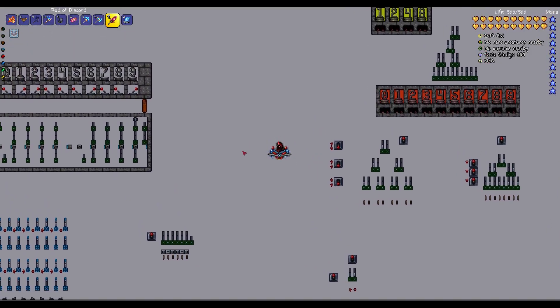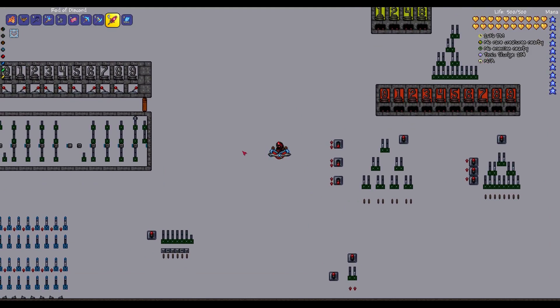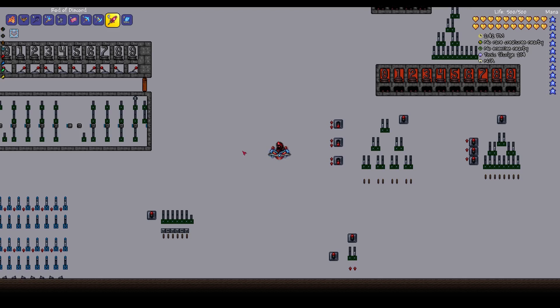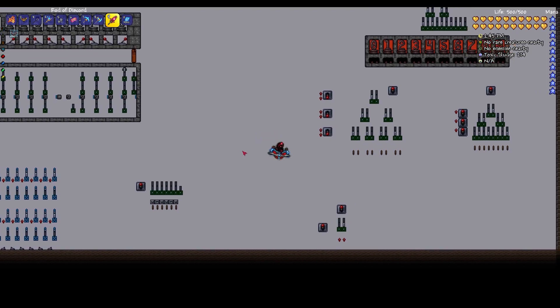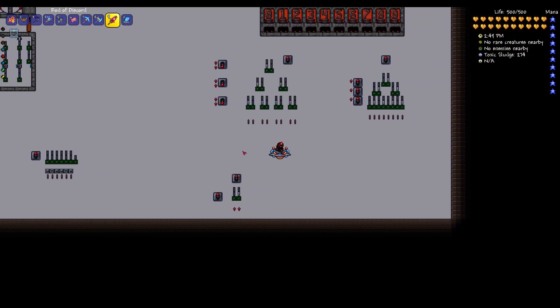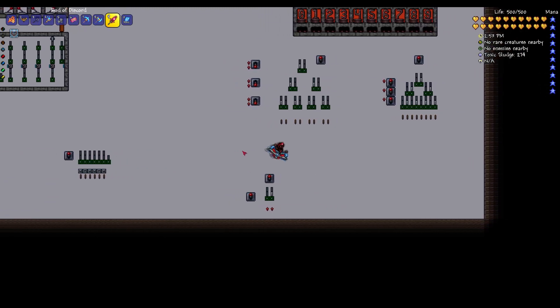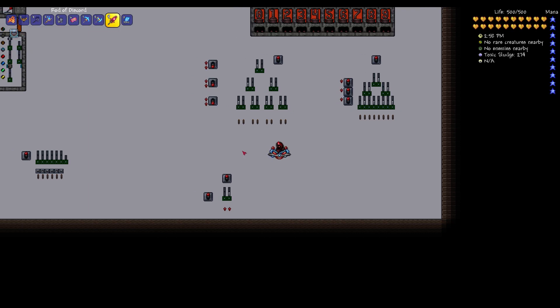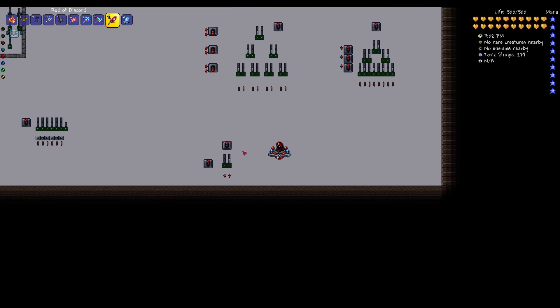Hey everybody, this is Joe Price. In this video I'm going to be discussing how to create giant logic gates. Terraria 1.3.1 has brought with it a number of basic logic gates, although basic logic gates have just one output line, whereas the giant logic gates we're presenting today allow you to generate a large number of output lines. Specifically, for each X number of inputs we can generate a maximum of 2 to the power of X number of outputs.